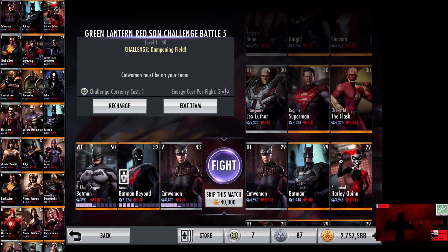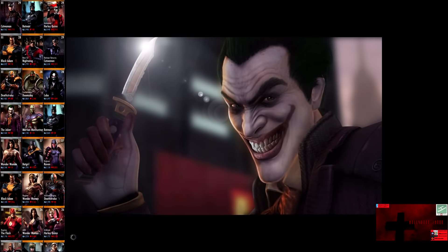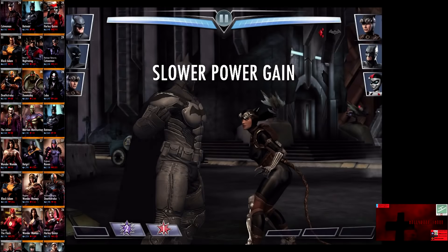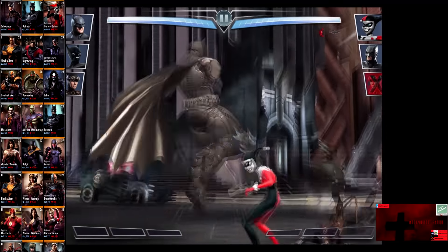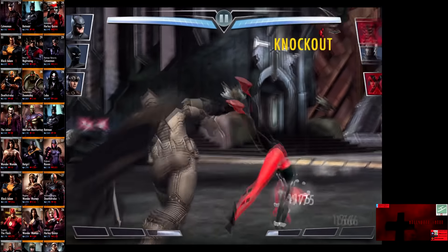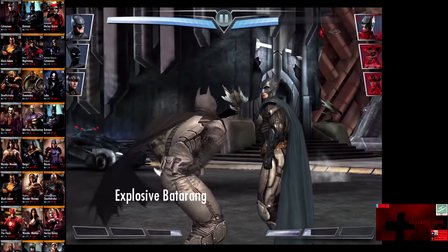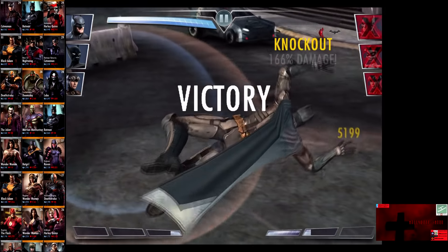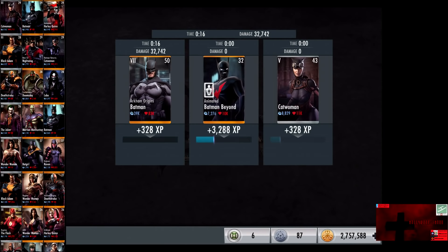In the twelfth matchup, we have Challenge Dampening Field going up against Catwoman, Batman, and Animated Harley Quinn. All cards are now level 29 and the silver card gains a level. Skip the match is 40,000 credits. We go off the Wing Avenger and get rid of Catwoman. Animated Harley Quinn is eliminated. 45% damage means nothing if you can't deal damage. We go off the Explosive Batarang and Batman is eliminated for the victory in the twelfth fight. 3,288 XP, 735 credits.